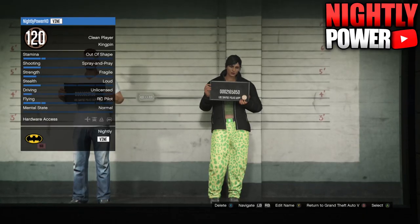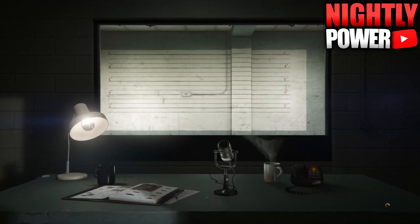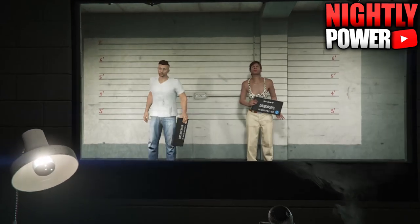When you get to the character selection screen, you're going to delete your second character. When you get back, you're going to press B to exit the story mode.